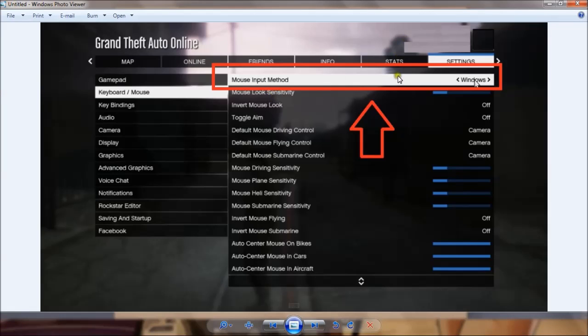The settings will actually look like this. Here is the settings tab, then Keyboard/Mouse, and you need to change the mouse input method to Windows.